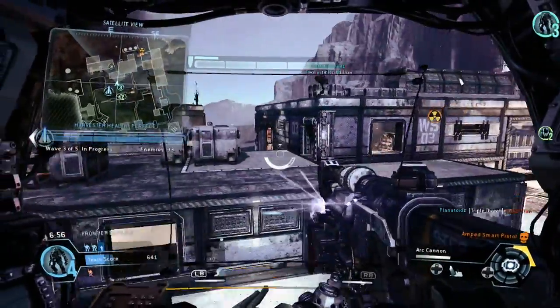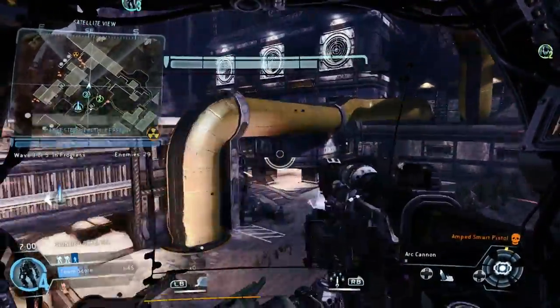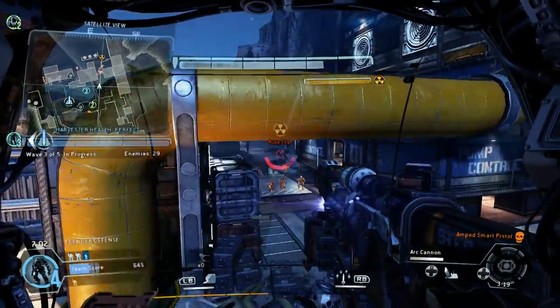Got a bunch of suicide specters approaching the Harvester. Team, take them out before they get there. The damage core is offline and is charging.